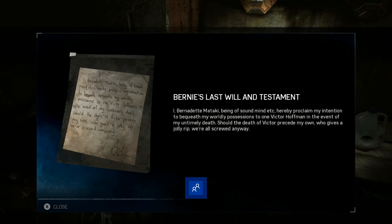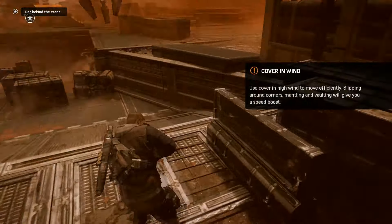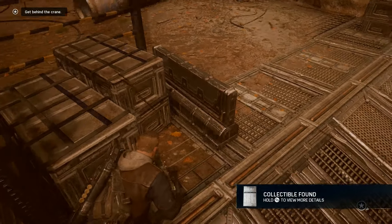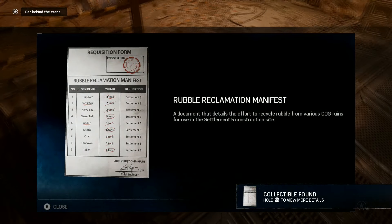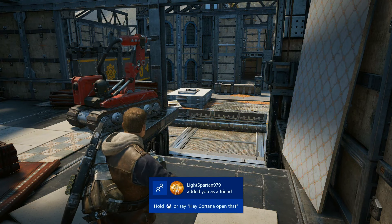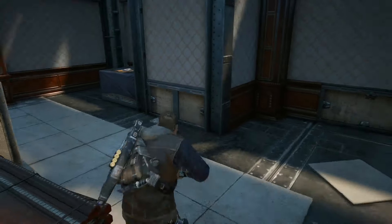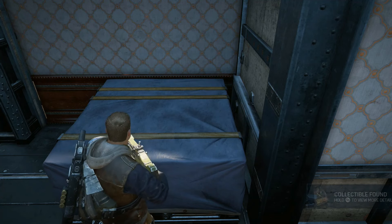Now we're going to jump over to chapter one. In chapter one there are five collectibles, the first of which you will find after you blow the gate open in the sandstorm area. Head over here to the right and you are going to find the rubble reclamation manifest. The next one is the shepherd protection pamphlet, found before you drop down to your first shepherd battle. Before you move forward and drop down into that area — you won't be able to get back — so run around here to the left and grab the protection pamphlet.